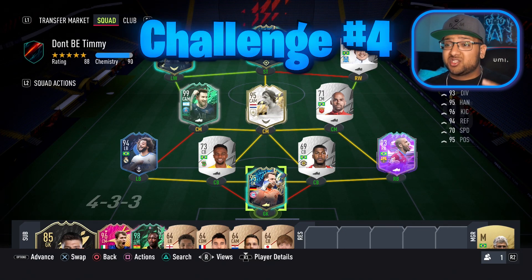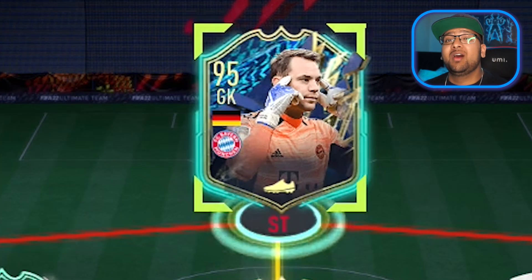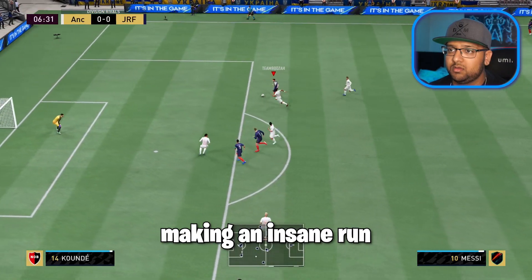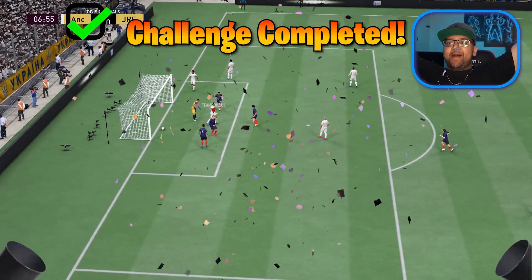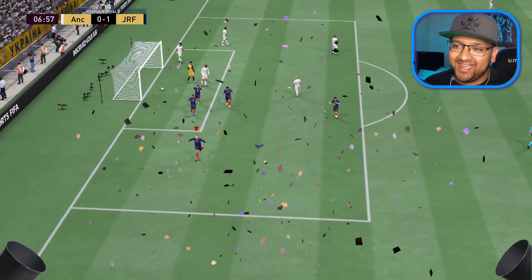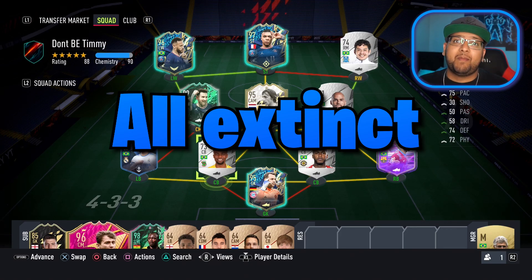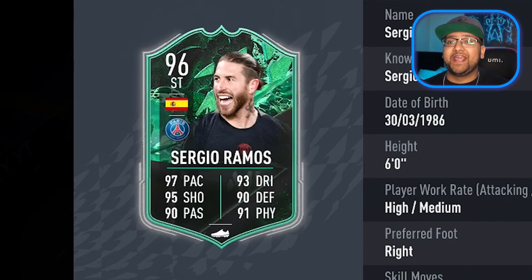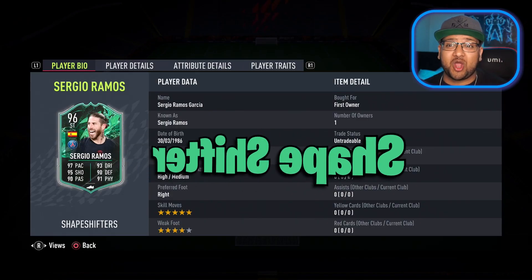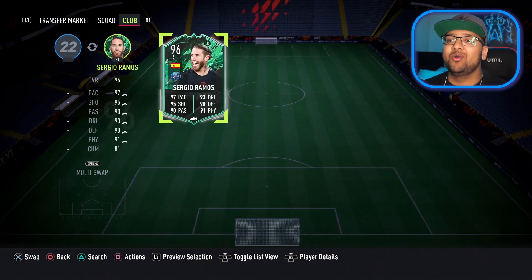Our next challenge is going to be very difficult — we're going to have to score a goal with Neuer and he's going to go up front. Neymar saw Neuer making an insane run and put him through. Yes, we've done it — Manuel Neuer has scored a goal! At centre-back we had three players who had five-star skill moves during Foot Birthday, but they're all extinct on the market. So we've got a shapeshifter card which is actually a striker but still has five-star skill moves, so he's going into the team.